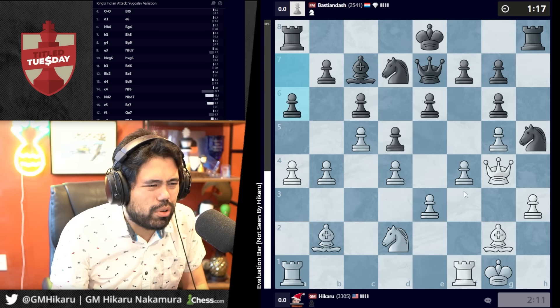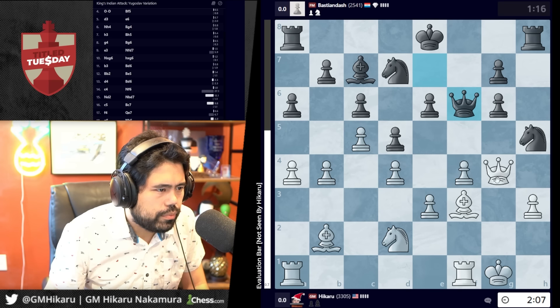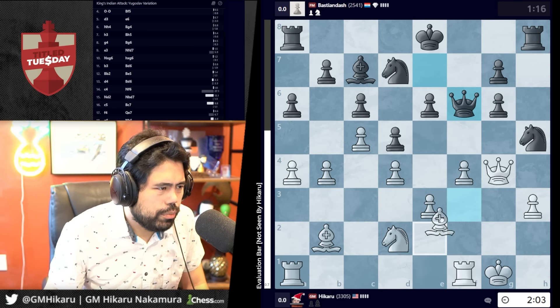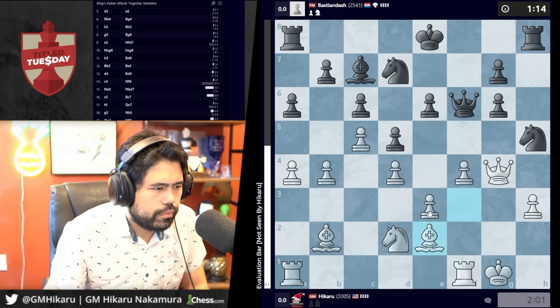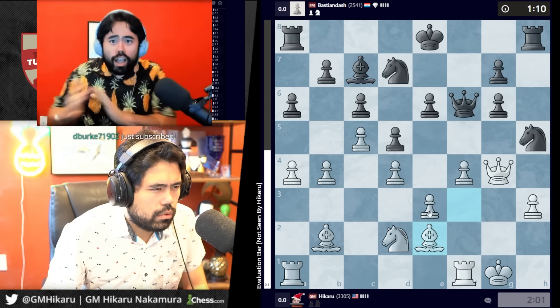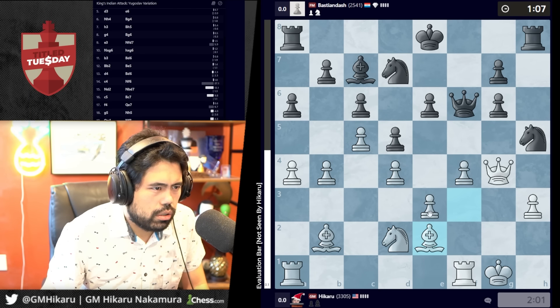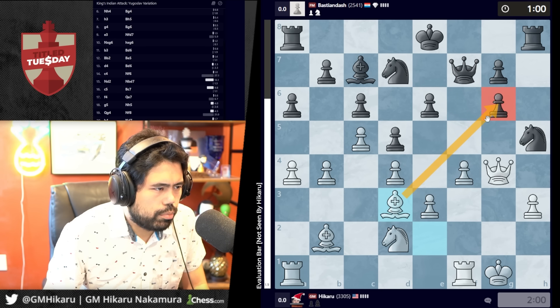I should have probably just gone h4 to overprotect. I have to be a little bit careful how I place pieces — I do have b5 here but I think I'm going to go bishop e2. I don't love the way I played this at all. I'm going to go b5, b6 somewhere. Okay, it goes there — which I think is a mistake. I'll go here to pressure the pawn.